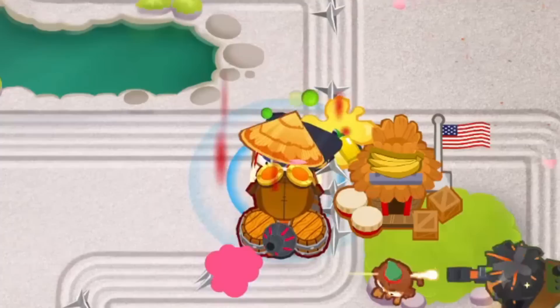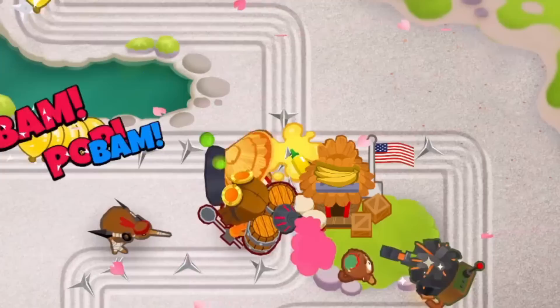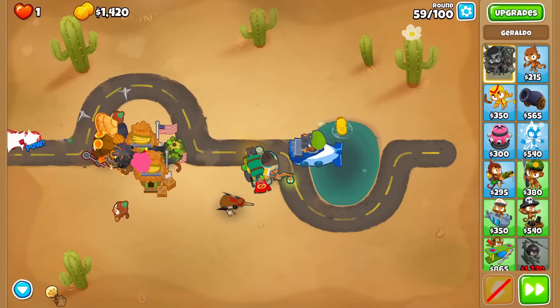After that, we have the huge nerf to the glue trap, as it now has a max duration and got its pierce cut by 66%. It does restock faster than it expires, so you can keep one track fully glued assuming you don't hit its pierce cap, but gone are the days of guarding multiple tracks with this all-encompassing slow. You will definitely still be placing glues down, but you'll have to be much more thoughtful on when to use it, similar to the changes to pickles.